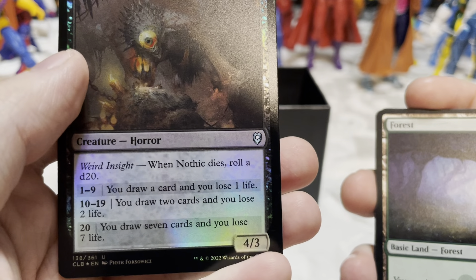Ambition's Cost — draw three cards, lose three life. You gotta pay for it. Shadowheart, Dark Justiciar — one and a black, tap: sacrifice another creature, draw X cards where X is that creature's power. Choose a Background. I like that artwork — pretty with the purple. Dragon Cultist — Background. At the beginning of your end step, if a source you control dealt five or more damage this turn, create a 4/4 red dragon creature token with flying.